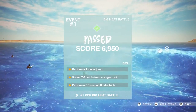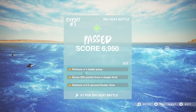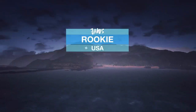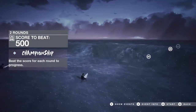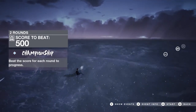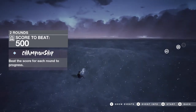The other thing to mention about events is that each has three challenges, which you can see here with the orange ticks. We've got a variety of conditions for players to surf in. This event takes place during a storm off the coast of Hawaii. We've got thunderstorms, sunsets, bright mid-day sun, and nighttime surfing, so there's a good variety of aesthetics in the game.